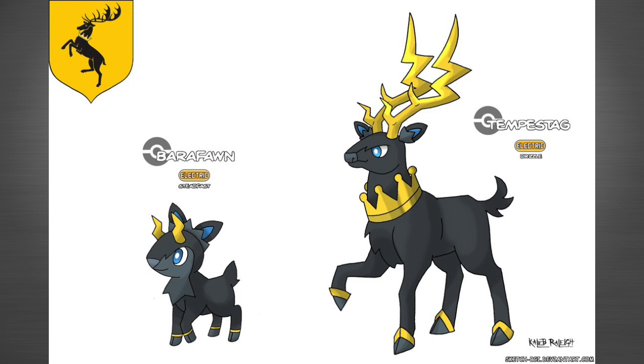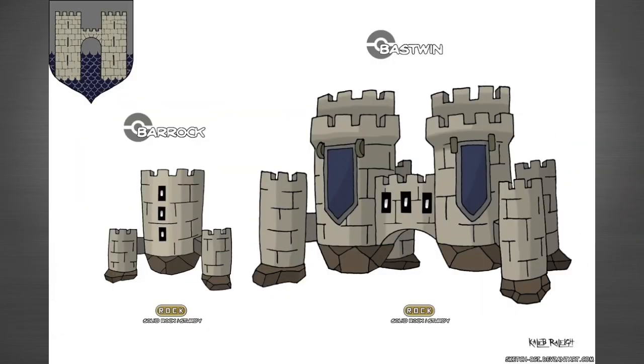In number eight we got House Baratheon. The sigil of this house is a stag, so it's a deer-looking Pokémon. The first evolution is called Barathon and its second stage evolution is called Tempest Tag. I like the colors of black and yellow, and I like how Tempest Tag has a crown around its neck — really awesome design, something cool to see in a Pokémon game.